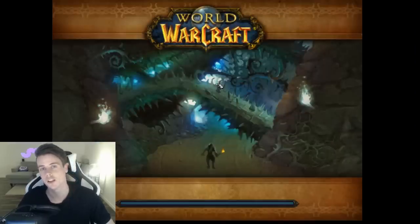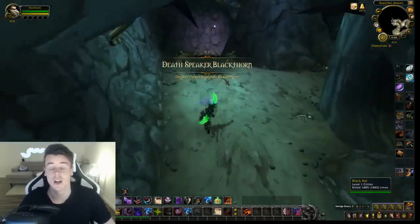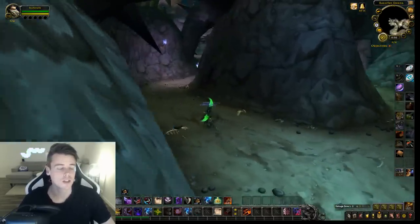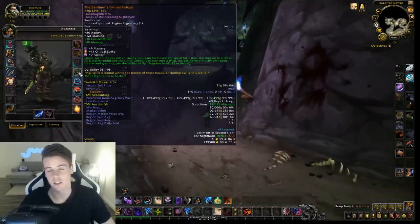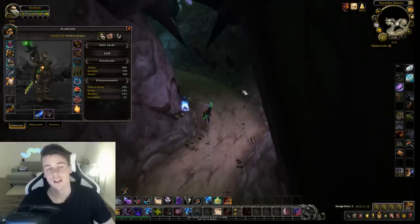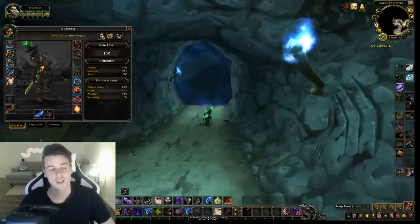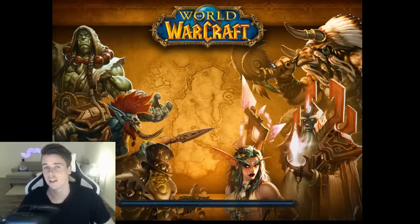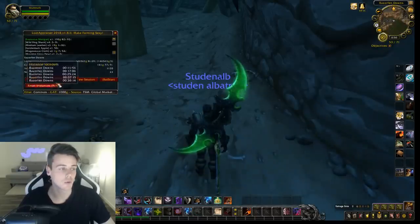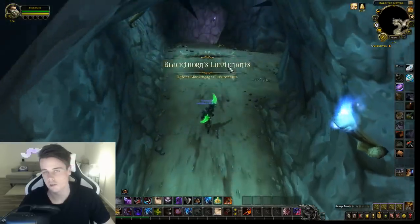I do this on my rogue, but you guys can do this on any class because RFD is a dungeon that's done really, really fast — it's not that long. I do it on my rogue because he has the legendary boots, which give me 25% movement speed. Bear to Tar I have on as well, but it's not really that effective anymore with the nerf. The legendary boots are king, but you can't have them on a level 120, so you've got to do it on a low level. But it's not needed — you can still push 10 runs an hour without any movement speed whatsoever.